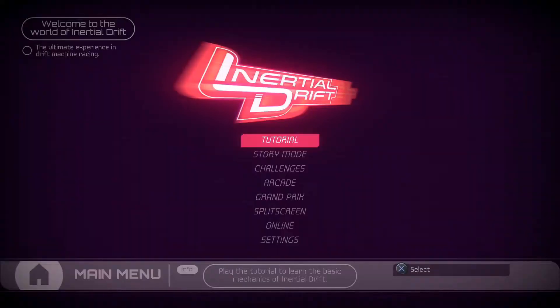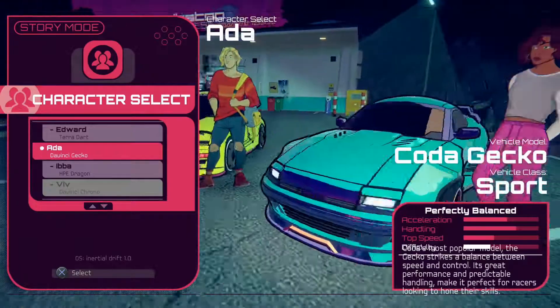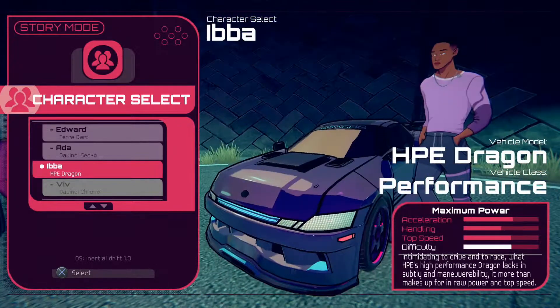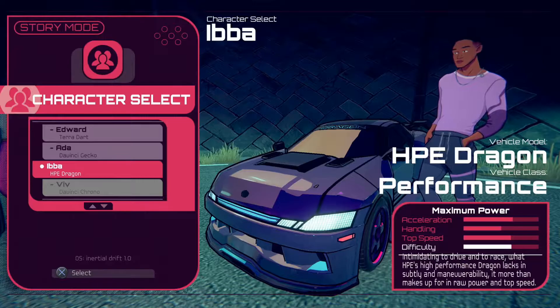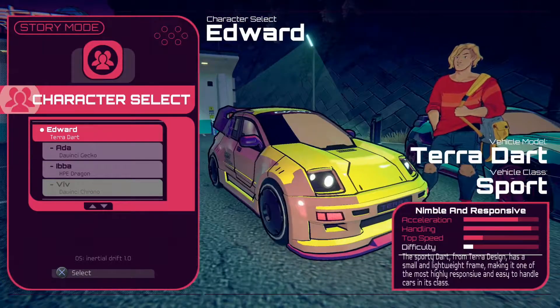The game includes the standard modes you'd expect to see, such as a story mode, challenges, arcade races, a Grand Prix, and both online and offline multiplayer. The story mode follows a group of characters who are preparing for the Summer Grand Prix. You'll be able to choose which character you want to play as, and they all drive different cars. You can't actually pair any character with any car.